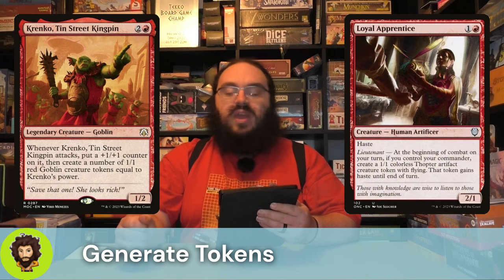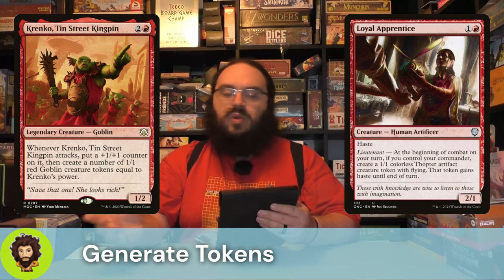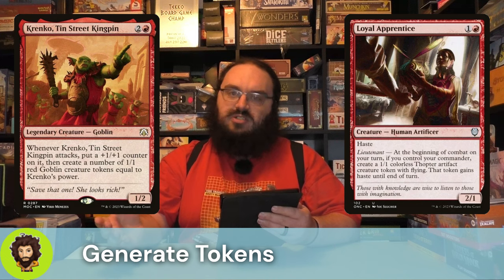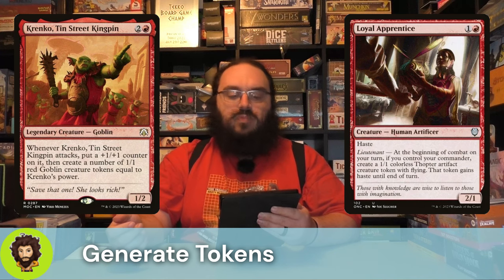Following up the Kingpin, we have Loyal Apprentice. Loyal Apprentice is two mana, 2/1, haste. We don't really care about that haste all that much, but it could be relevant if you wanted to get a little bit of extra chip damage. More importantly, they have Lieutenant. So beginning of combat, if we have them and our commander, we're going to create a 1-1 Thopter. That Thopter gains haste for the turn, and the fact that it's a 1-1 means Arabella is going to deal a little bit of extra damage from it.